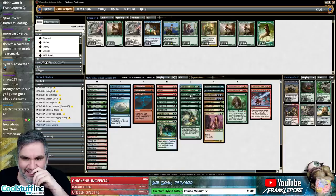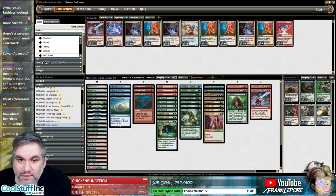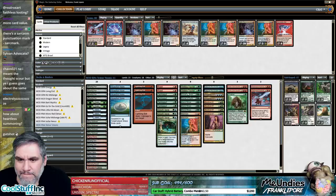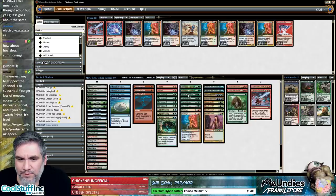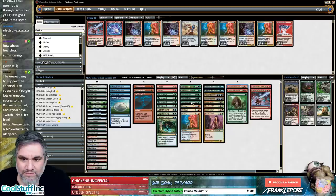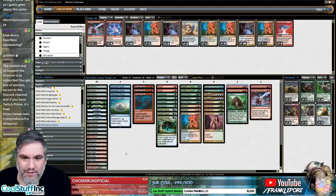DC Dame — I do like Electrolyze, oh that's gas! I'm going to put in two Electrolyze. Do we have any cool full arts? We'll just use the old one. We'll take out one Roast. Maybe take out the two Coursers and put one more of something — just Electrolyze. Hitting it off Bloodbraid Elf or being able to hit it off Goblin Dark Dwellers is gas.